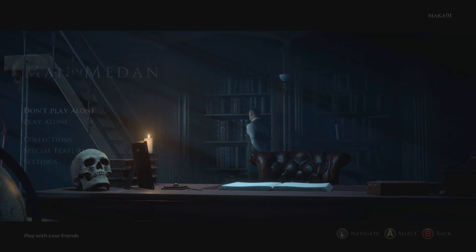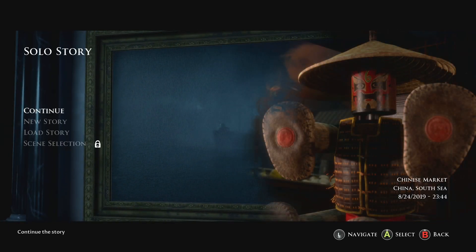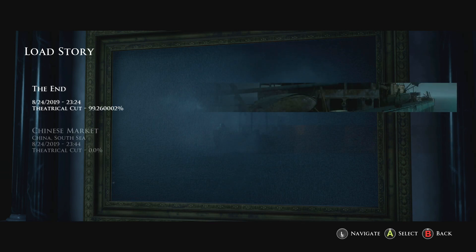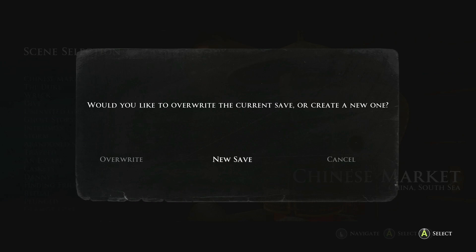This is available at the very beginning of a new game. However, if you missed it on your first try — which is very likely as it is a little bit difficult — you'll want to go to Load Story and select the story which you beat the game. This will allow you to use the scene select, and then you can choose the Chinese Market scene. Make sure you save it to a new save slot, or else it'll overwrite your ability to use scene select in the future.